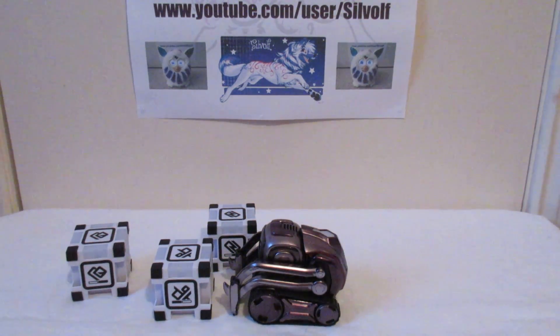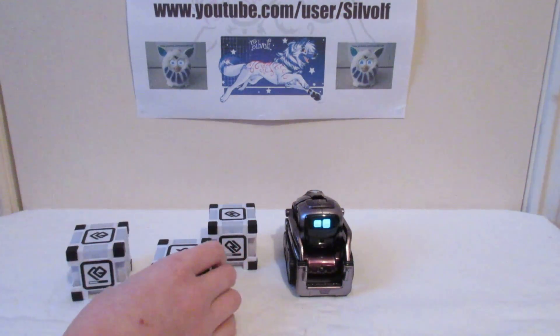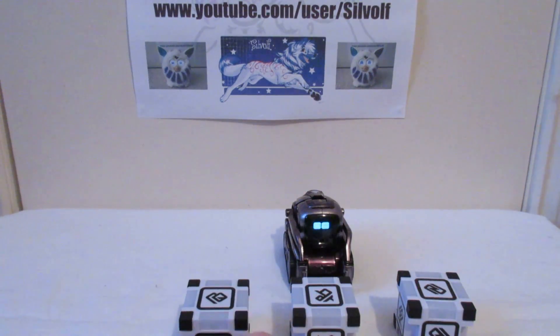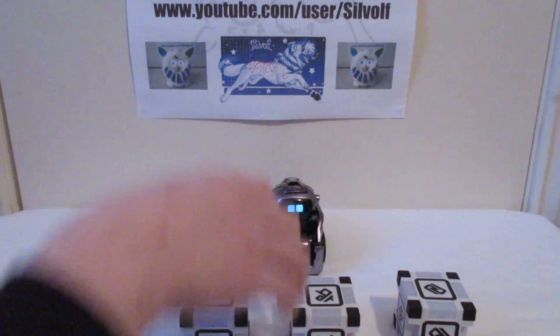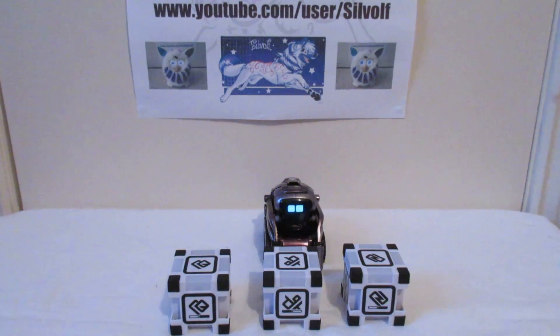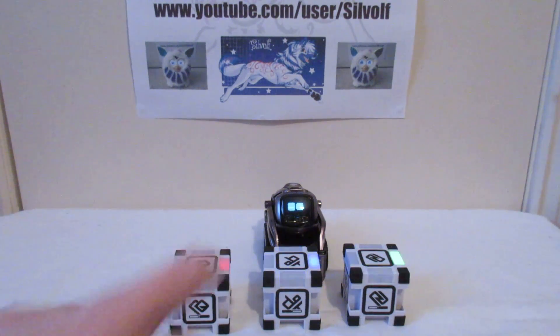Let's see what the next one is. We've got cube whack and we've got tiny orchestra — we'll do tiny orchestra as the last one today. So we put Cosmo like that and a cube here in front of him, move him back a bit so we can get it all in the picture. So we tap on the cubes to change the sound.